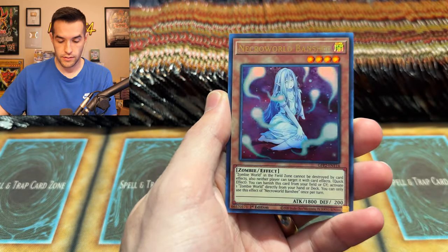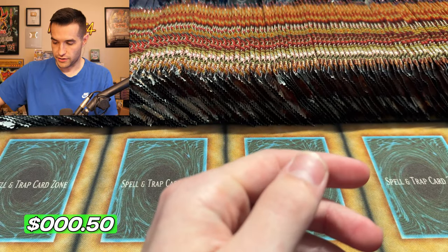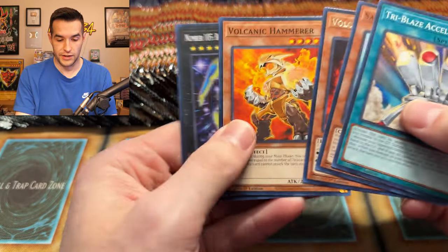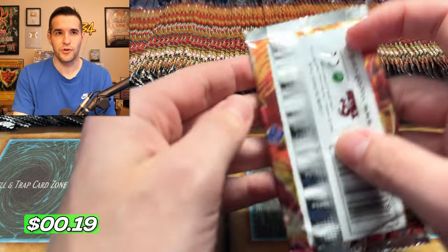Yang Zing — not yet. Banshee, not a bad card. As of right now we have not pulled a single Ghost. We're only three minutes in, so this could be a short video — sometimes we do these and you pull them in like the first five minutes. I think it was Ghost from the Past 2, we did that and we pulled a Firewall or something in like the first three minutes and I just ended the video.